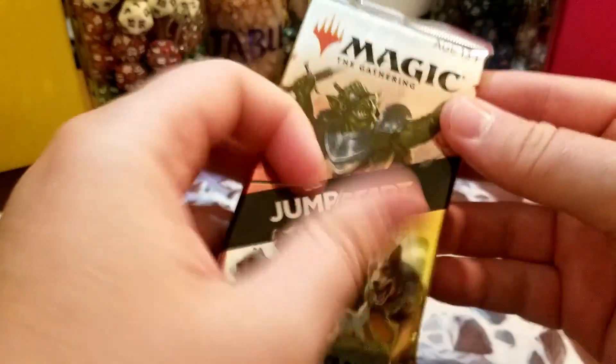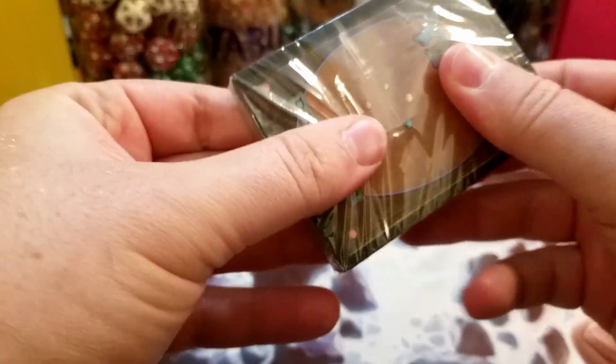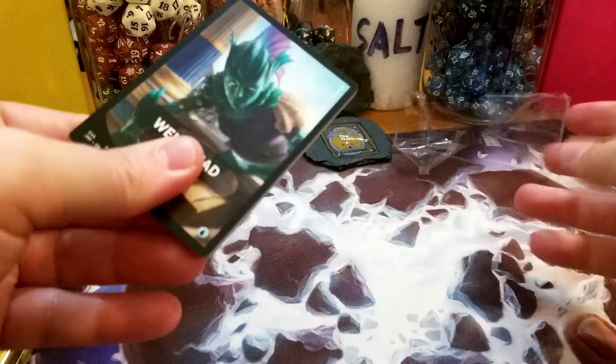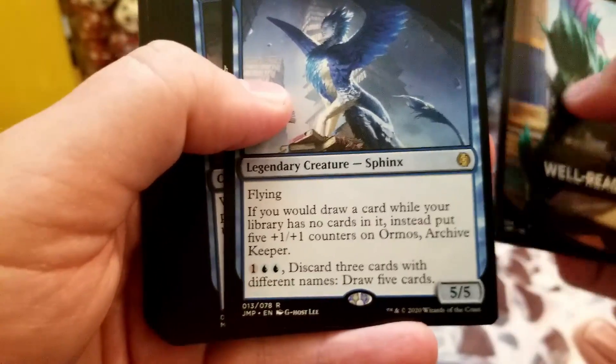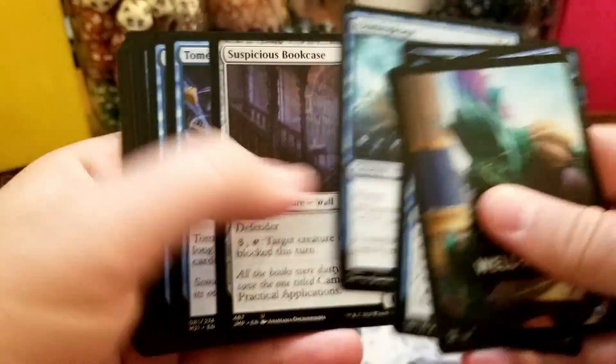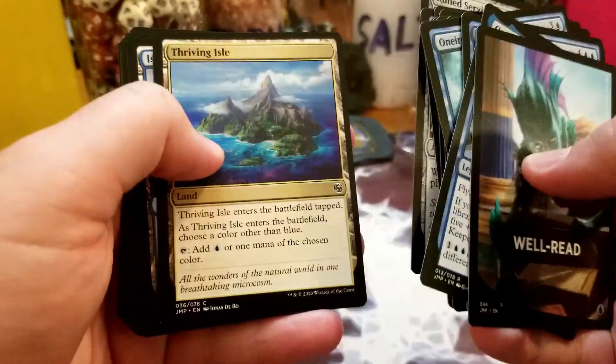Let's start with these Jumpstart packs. They're really weird how they're double sealed. This one is 'Well Read' — I don't know if that's one of the good ones, I didn't really pay attention. The Ormos, Arc-Hive Keeper — I really like the art on this, and I think it's just a cool card. There's nothing too exciting past the rare in these. You're basically hoping to get Craterhoof Behemoth.